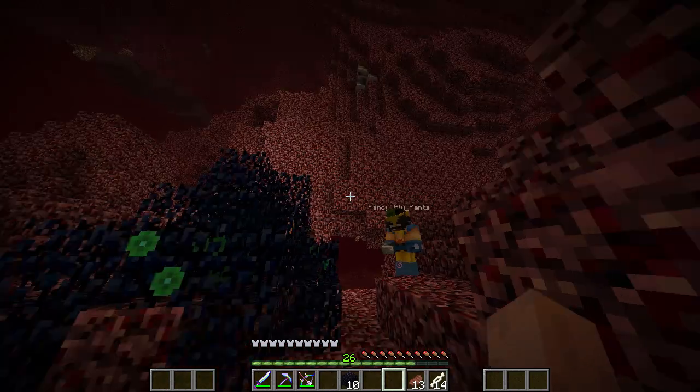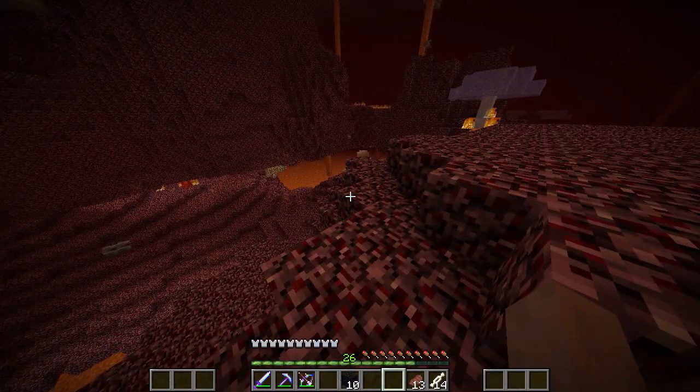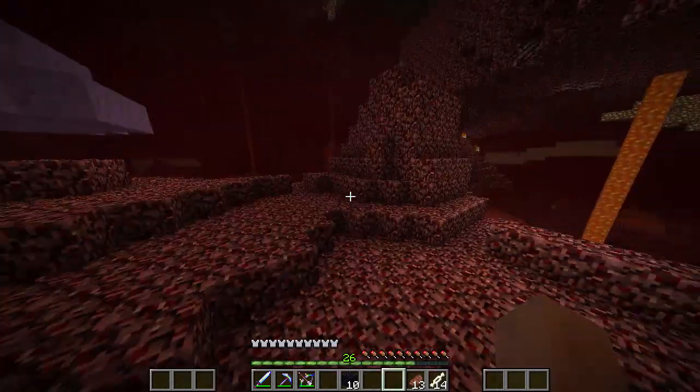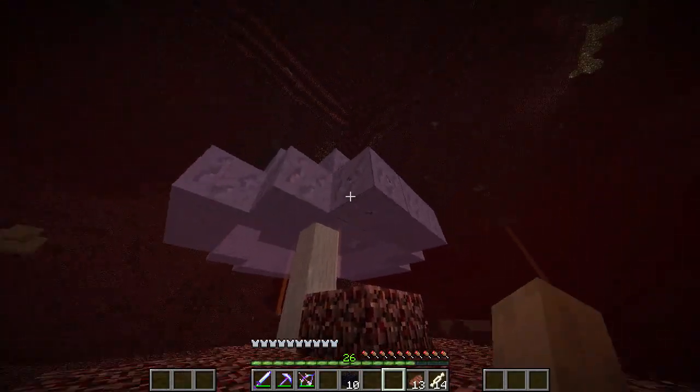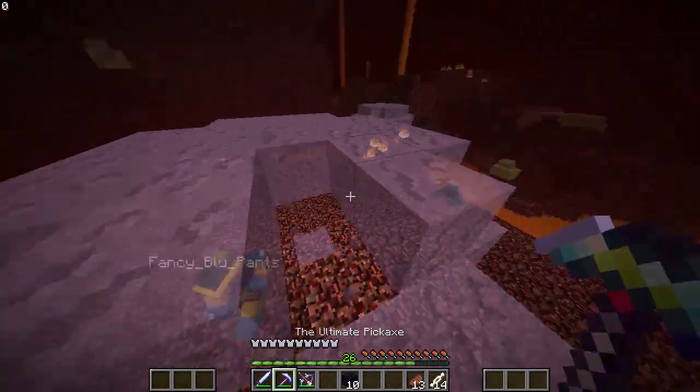I just threw the ender pearl by right-clicking. We'll have to go and find another one. It doesn't matter — we have to find the blaze powder. Whoa, what the heck is this? It's a little mushroom. It's so cute. It's so transparent.